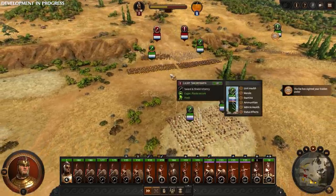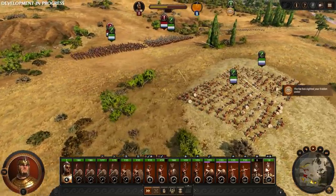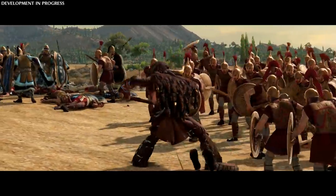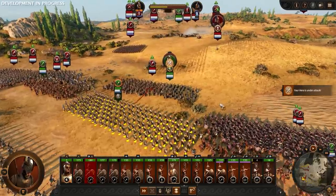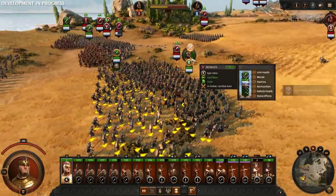Our right flank is managing to prevent any attacks our enemy Hector had planned, with the Light Swordsmen holding them in place, and our Aginian Runners using their missile weapon to provide ranged support. Hector's forces are now attacking our front line, including the mighty Minotaur. Achilles has engaged with their unit. Let's put away the shields of our Thean Spears and engage on the offensive.